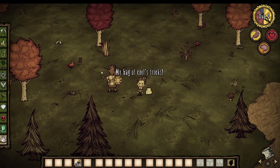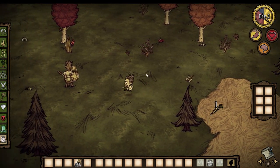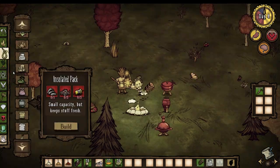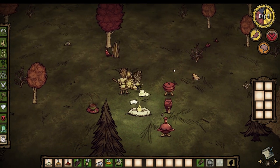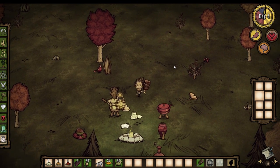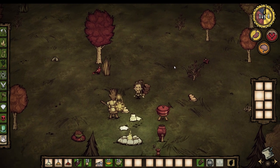Let's start with the chef pouch — it is basically a backpack where food spoils slower, which is pretty useful. Interestingly enough, the insulated pack has also been buffed to have double the slots, meaning this previously useless item might replace the backpack in the late game.